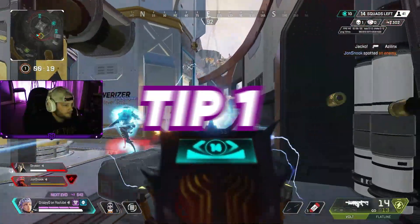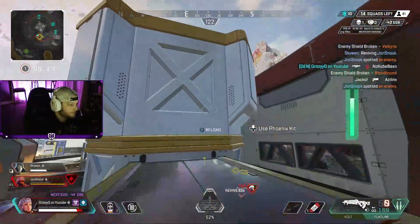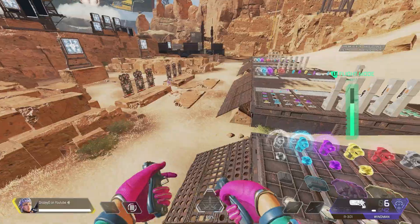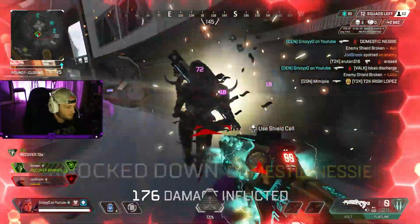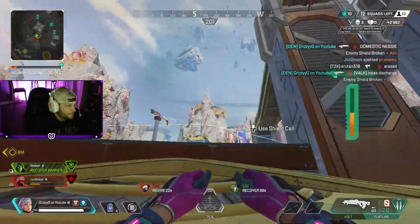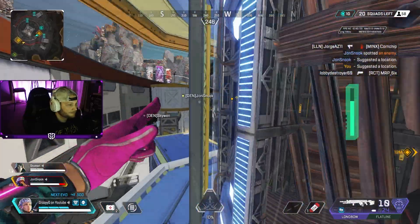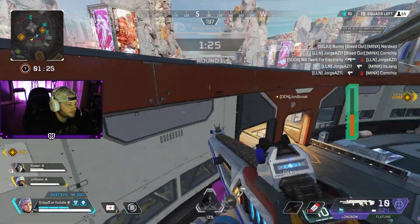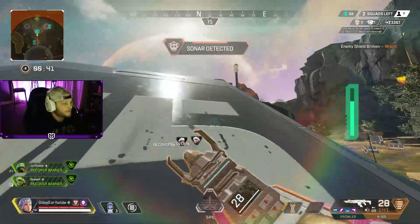The number one tip — and it's a foundation for the other tips as well — is you need to use Valk's jetpacks in small, quick bursts. It's not very often that you want to hold the jetpack ability for longer than two seconds. Think of this jetpack like a double-jump ability that can allow you to quickly accelerate forward, laterally, or upwards to gain quick momentum and reach places quicker than any other legend.